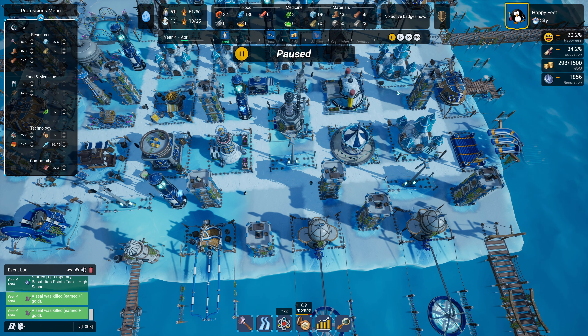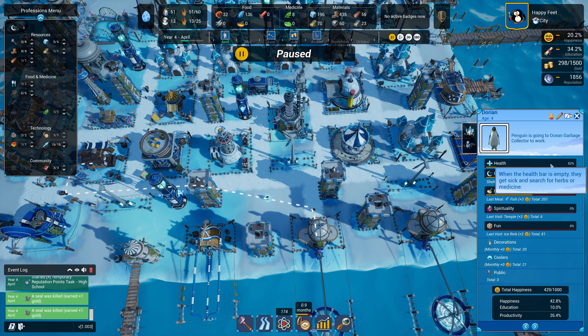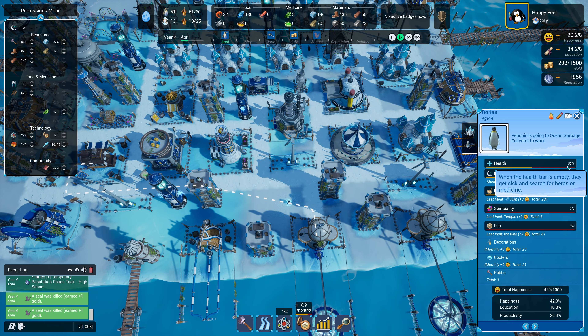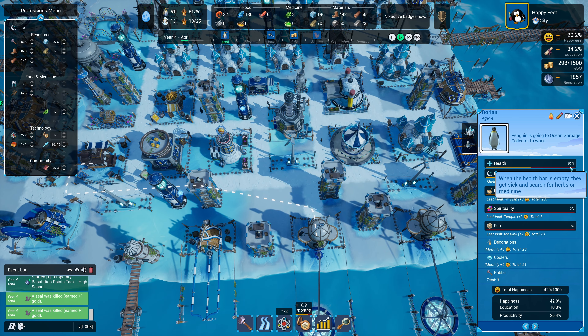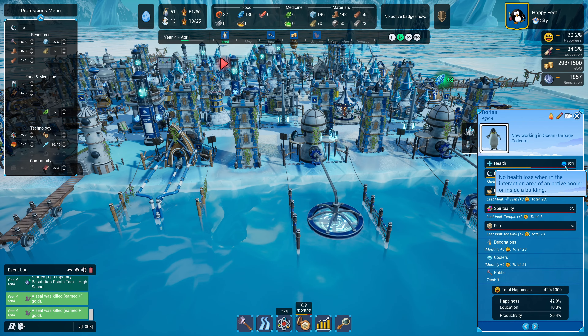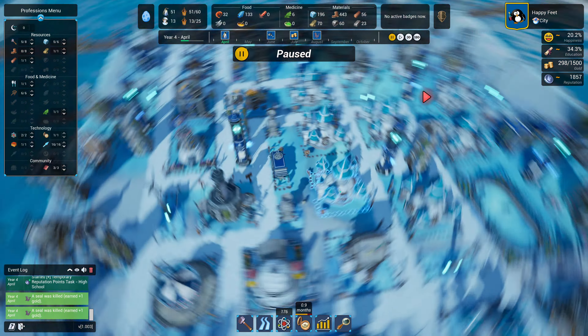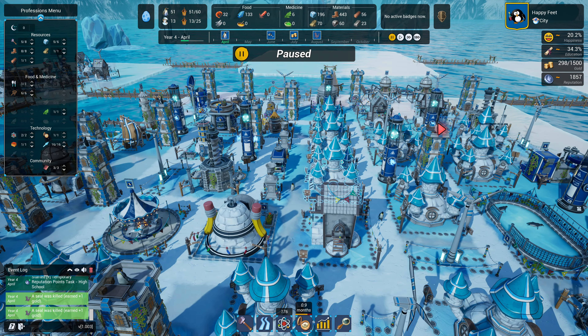You'll get big patches like over here where there's no protection. As this guy moves outside the range of the cooler that shield icon goes away and his health starts to drop pretty quickly. Now that he's in a building he's fine. You want your penguins walking around as little as possible outside the range of coolers.